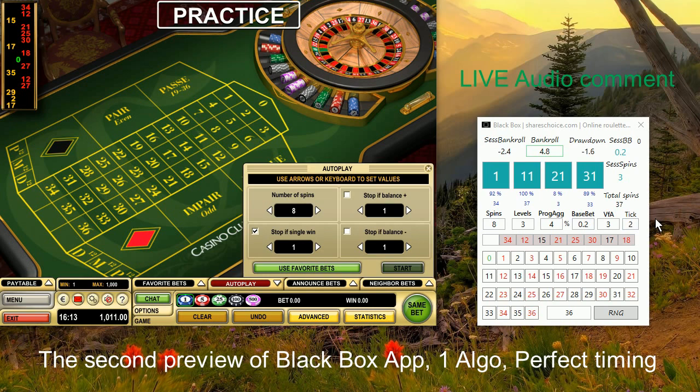This tick is a parameter which is possible to maintain, and there is one special feature. There is a huge difference between the Black Box app I showed you last time and this latest version. The idea is: if you go through the first level — which is in this case eight spins — the tick increases. If you go to the second level again, it increases again, so you are more and more trying to follow the hottest fixed patterns.